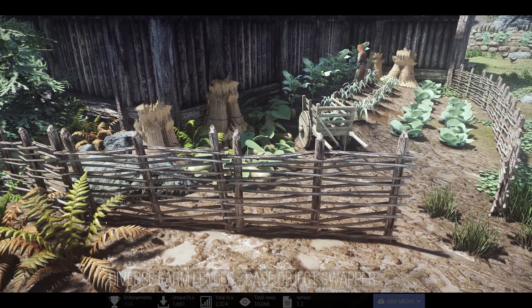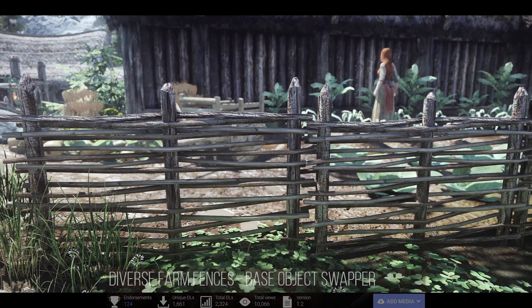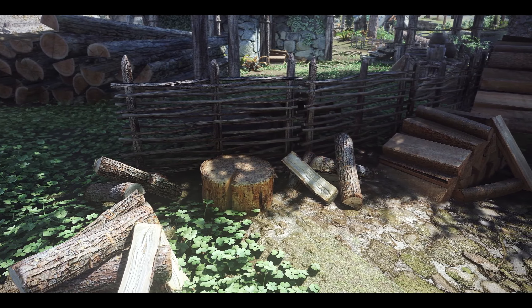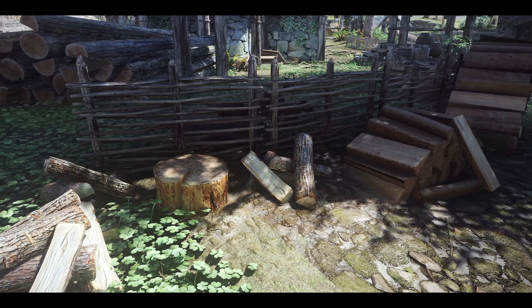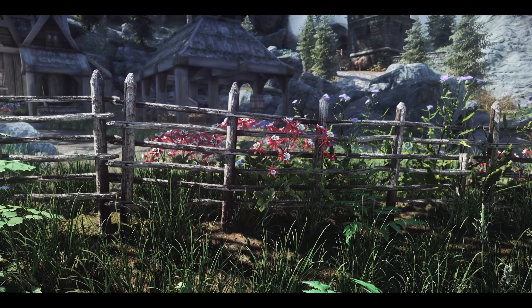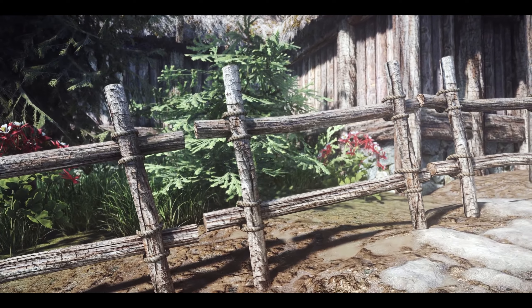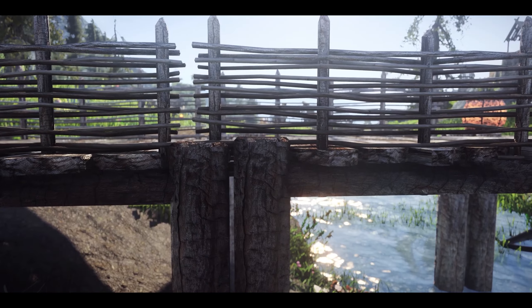Next up is Diverse Farm Fences – Base Object Swapper. Using the Base Object Swapper framework, this mod dynamically changes the fences around farms in Skyrim based on each region. The arrangement of rustic branches forms a distinctive and impressive enclosure around the farms, providing an opportunity to experience a variety of fences.